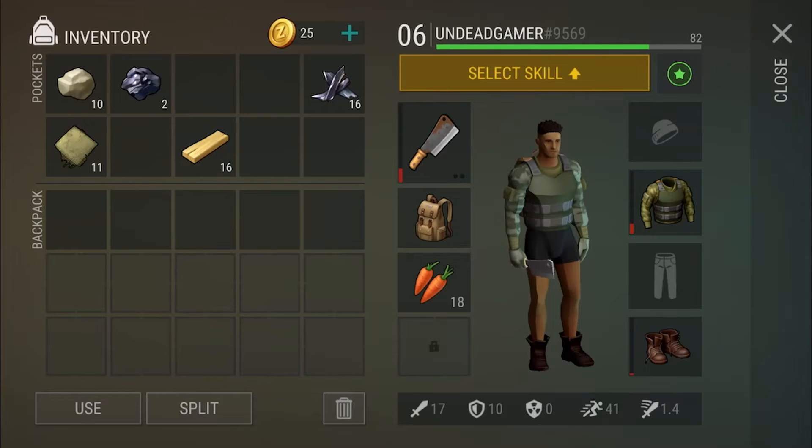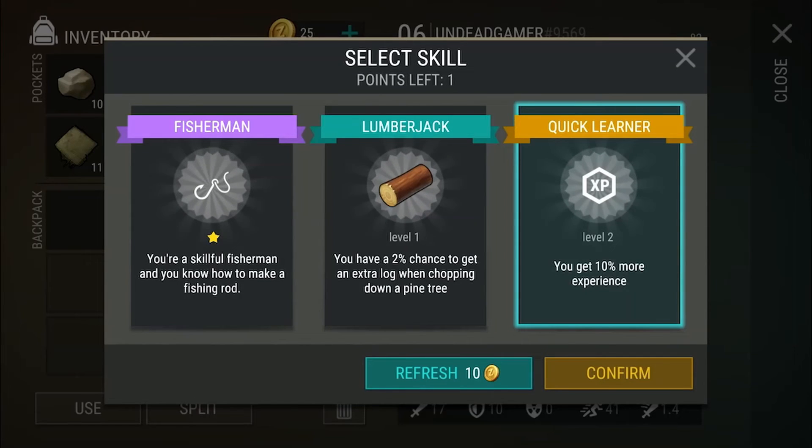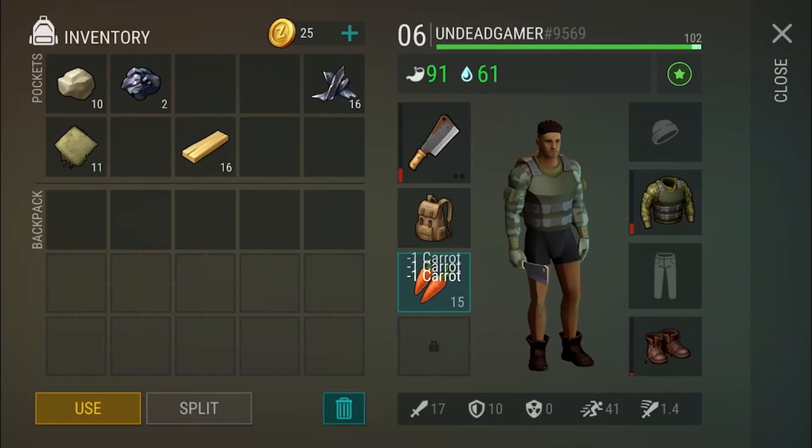Before we finish off this video, we have one more thing to do — select a skill. For anybody who's been following this series for a while, you already know what I'm about to choose. We have fisherman, lumberjack with a 2% chance bonus — we don't care about that, we have axes for days. But quick learner gives a legendary skill. If I put basic battle royale knowledge into this game, the quick learner would most likely be the best thing. So we're going to get quick learner to get 10% more XP. That sounds awesome. My hunger is in the red, so we're going to eat some of these carrots.